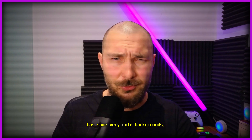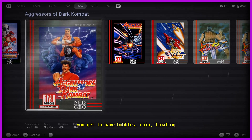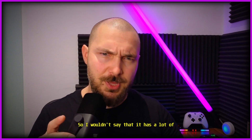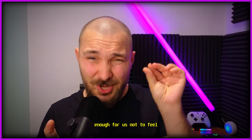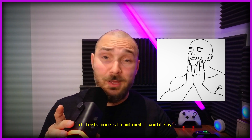It has some very cute backgrounds: bubbles, rain, floating squares, fireflies, and many other things that respect the color palette you set in the launcher. There are also a few other ways to customize it. I wouldn't say it has a lot of options — it's pretty barren when it comes to customizability — but it has just enough that you don't feel constrained. In a way, it feels more streamlined.